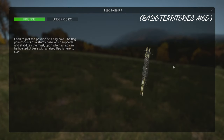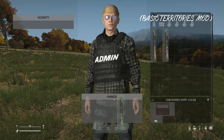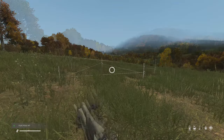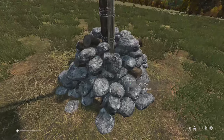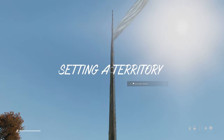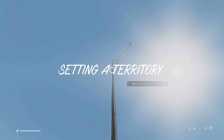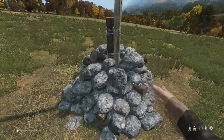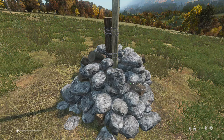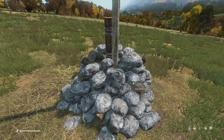First of all, you want to get your hands on a flagpole kit. You can place this down and eventually you'll have a territory set up. In this territory you then have to claim the flagpole — walk up to it and press claim. You can also reset the owner. After this you can build in the territory, putting your kits down, making your house, building a base, and so on.